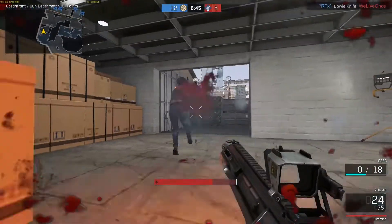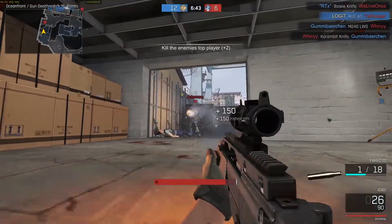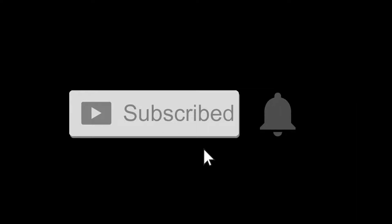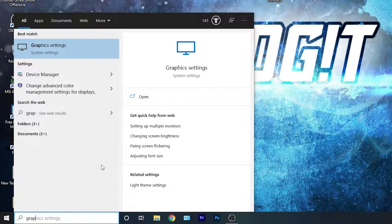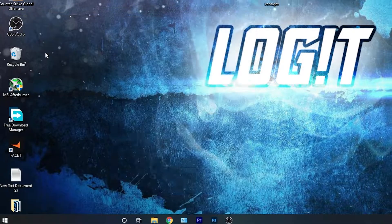In this video I will show you how you can get the best FPS on Iron Sight for low-end PC. Before we start, don't forget to subscribe to the channel and like. Go here, type graphics, and press on graphics settings.